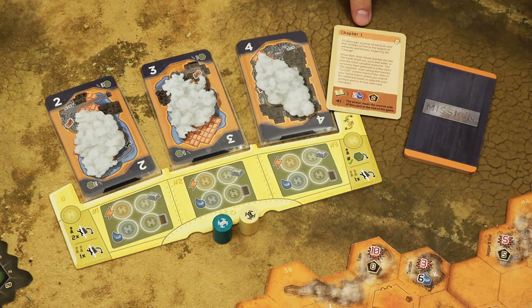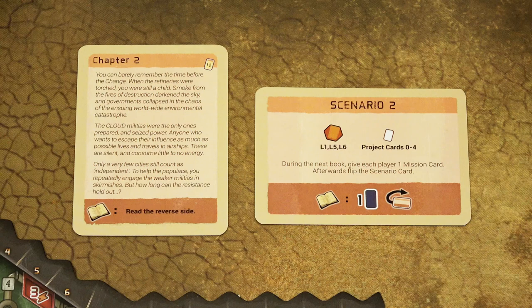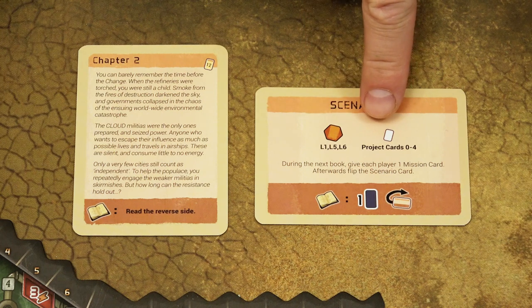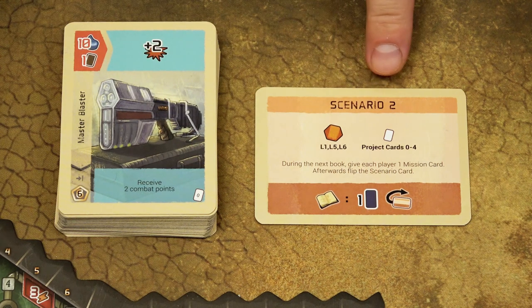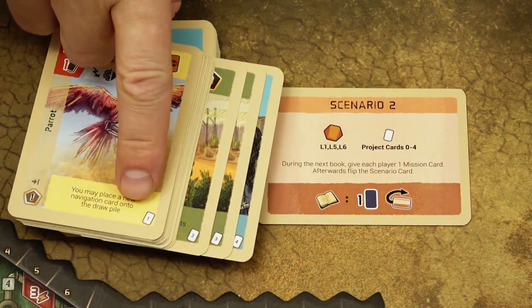In the first chapter, you will not need mission cards. In all other chapters and scenarios, shuffle the deck, place it face down next to the game board tiles, and deal one card randomly to each player. If you play a campaign, take the card of the current chapter, read the text aloud and follow the instructions. If you play a single scenario, you may need to use some legacy tiles, and the card also determines which project cards you will use. All project cards have a number in the bottom right corner — in scenario 2, for example, you use all project cards numbered 0 to 4.